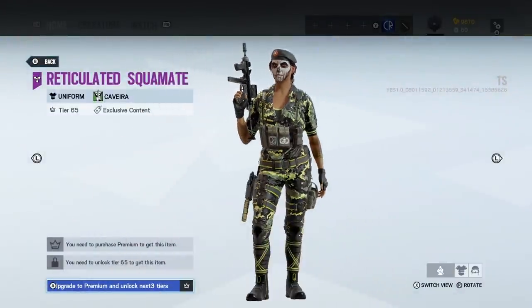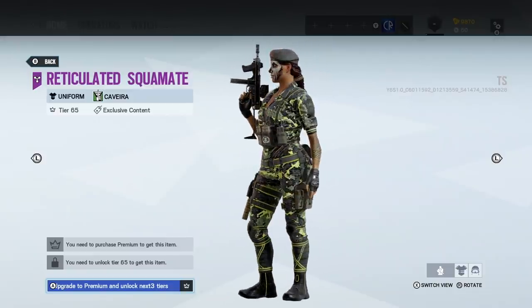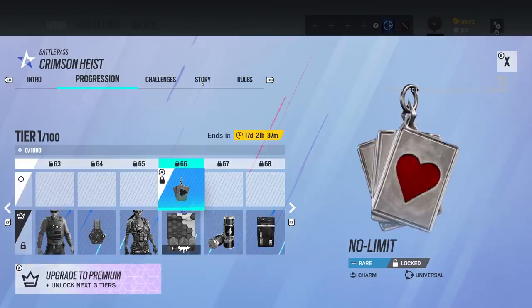Here's our uniform. I don't know — a bit busy. It's not bad, but it's a bit busy. I mean she's got a matching skin. Nice charm — that's actually not too bad.